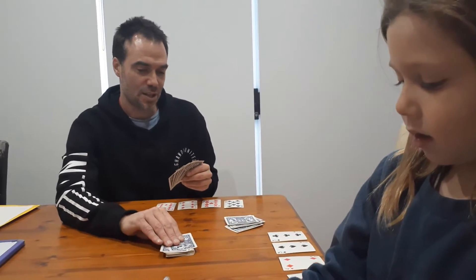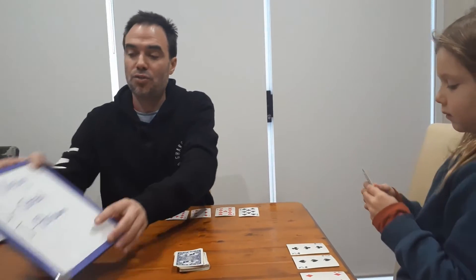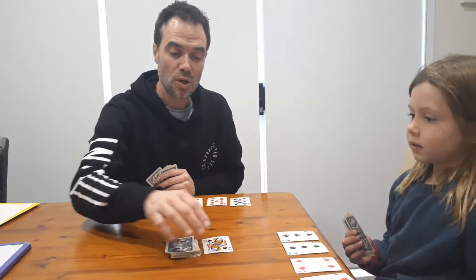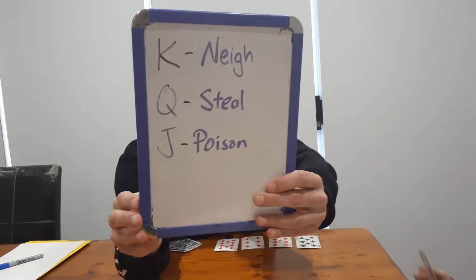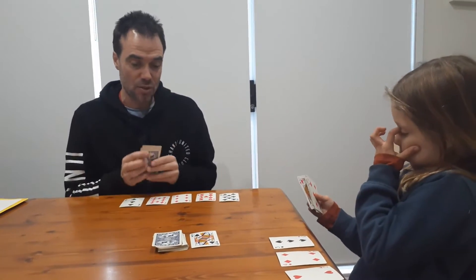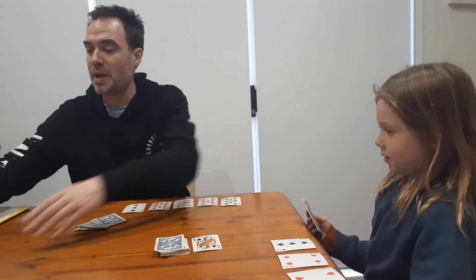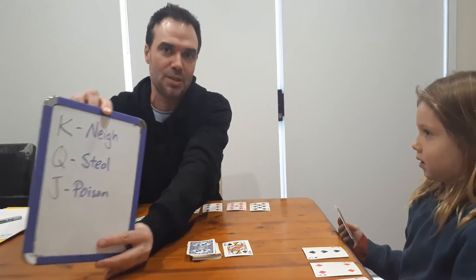My turn. We've written down the three picture cards and their powers as a reminder since we've only played this a few times. I'm going to play one of the picture cards — the queen. Queen goes in the middle and gives you the power to steal, so Nash, I'm going to steal one of your cards. Now I have five unicorns and you only have three. The only way Nash could stop that is if he had a king. King gives you the power to nay — basically block — what just happened.